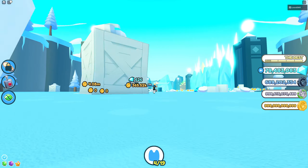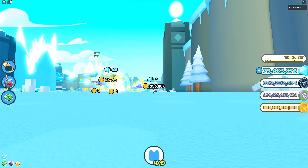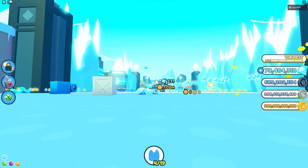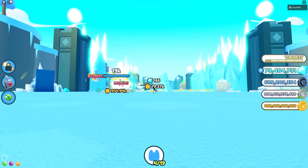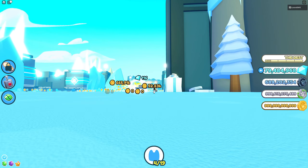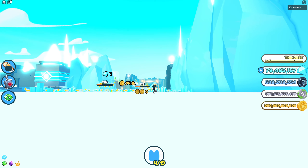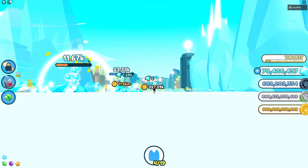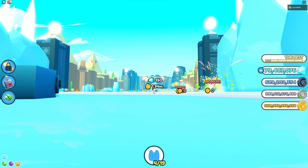Then I run around so the auto clicker sends out pets on these weaker diamond piles and coin piles. I don't really have to bother about the mouse anymore at this point — I can sit and watch YouTube or something while I just run around. If you have a pet with magnet that's even more efficient, but if you run around like this you will eventually pick up the diamond piles anyway.